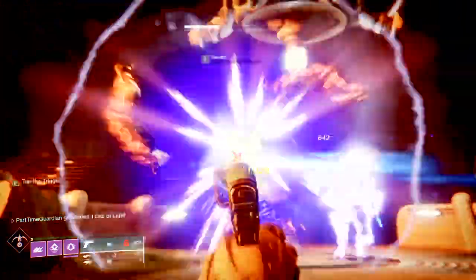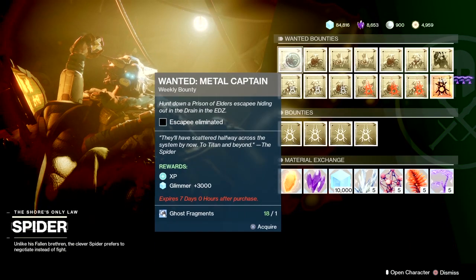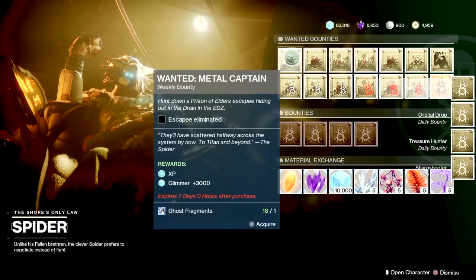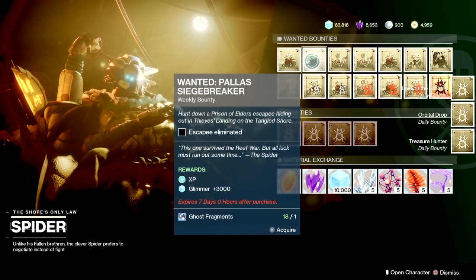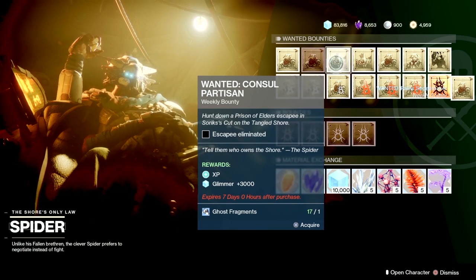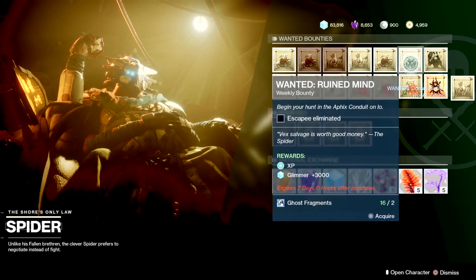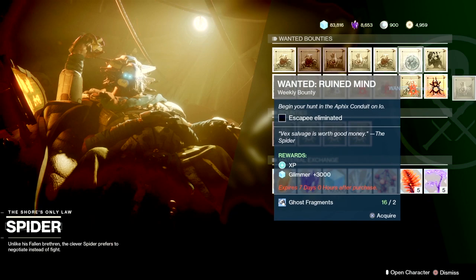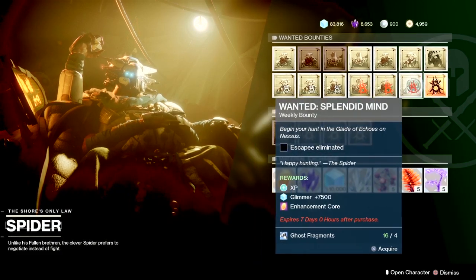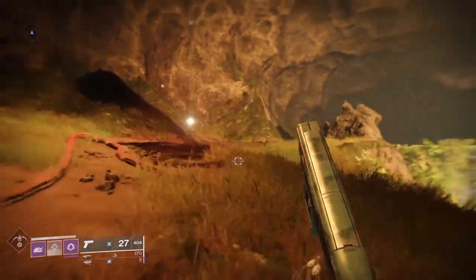The key with this is: if you haven't hoarded any bounties from Spider, I would actually go get the bounties at the very beginning before you do any of the other steps. There are usually four bounties you can do that are just kill-things bounties, and then there are also ones for particular lost sectors. You can get those done while doing the other steps, and then later finish the rest of the bounties. For bounties where you have to kill different wanted criminals, there are usually some on the Tangled Shore itself, plus quite a few on IO, EDZ, or Nessus. I'd consolidate to one area so you don't have to do a lot of traveling around.